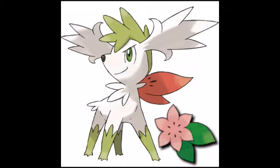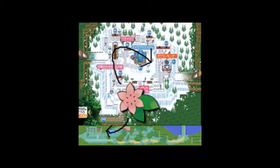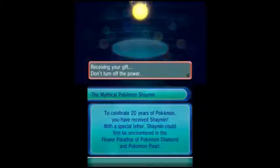It's important to note that as well as Shaymin's standard Land Forme, there's also a Sky Forme which you can get by coming into contact with a Gracidea flower. In X and Y, the Gracidea flower is available at the Snowbelle City Pokemon Centre, and in Omega Ruby and Alpha Sapphire it is available at the Berry Master's house on Route 123.